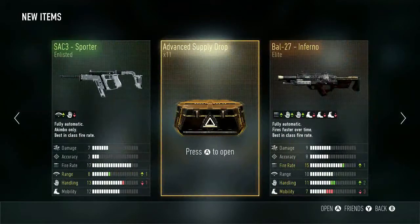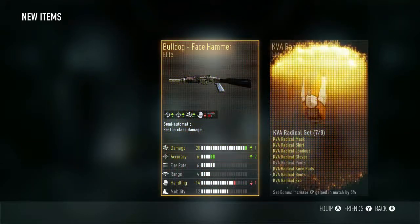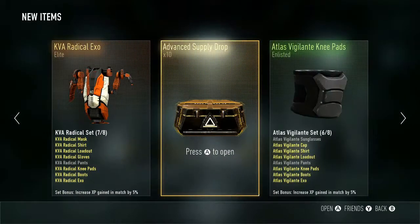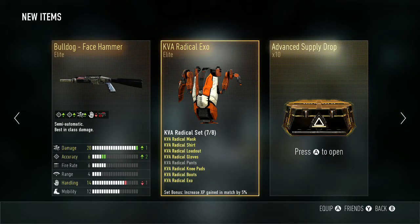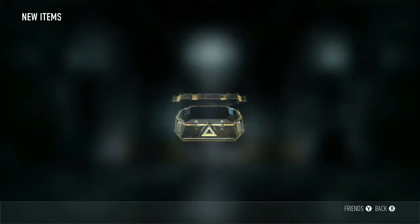11 left. Still love the inferno though. Triple elite — disco plant or disco pants? I've never seen that before. Already got the face hammer and the radical exo, so nothing different there. Now we're getting into the 10 supply drops, so hopefully we get something with the new weapons.